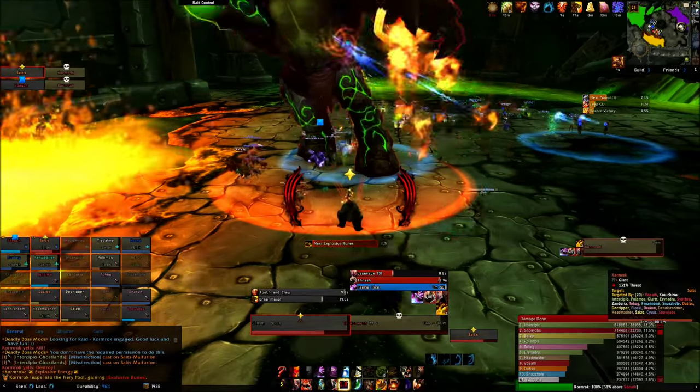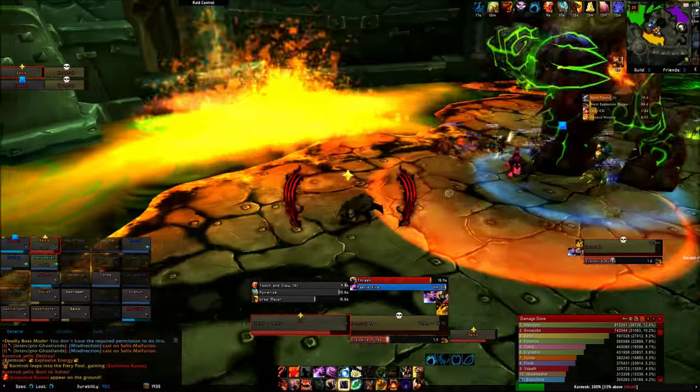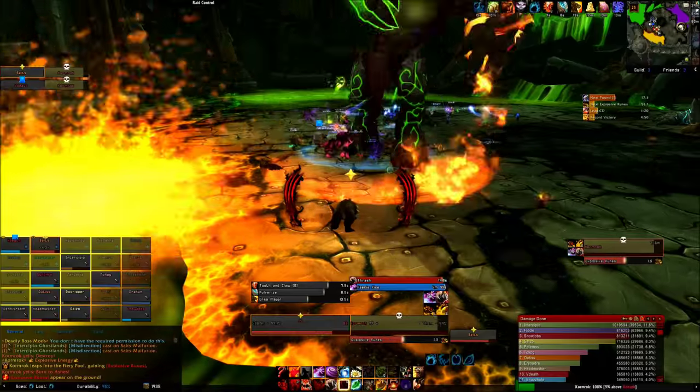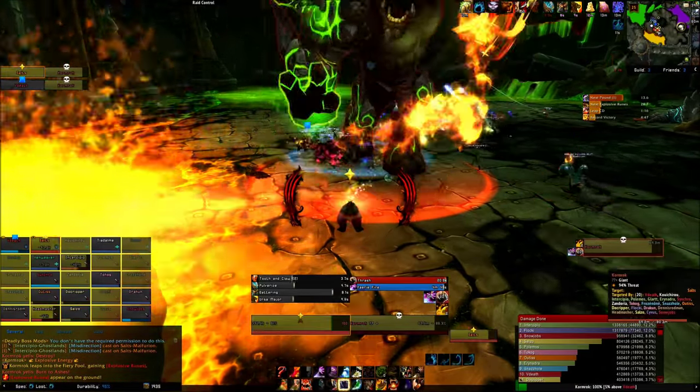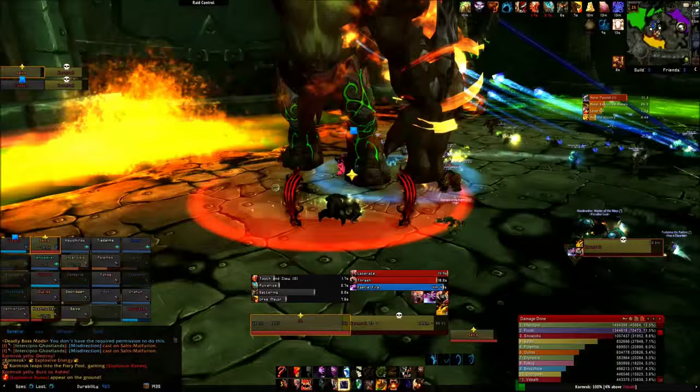Cormrock is a single target fight with no adds. The big guy will jump to one of the three pools — red, green, or purple — and use different abilities at each one. Each pool is unique in several ways, so let's look at each one individually.